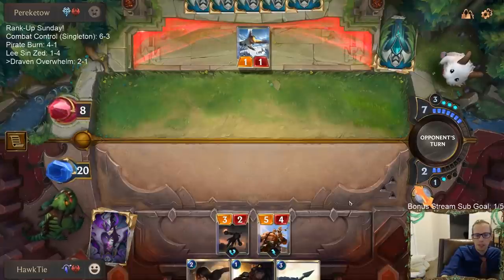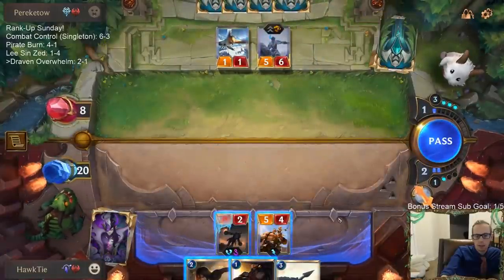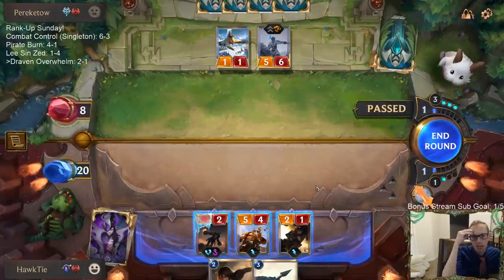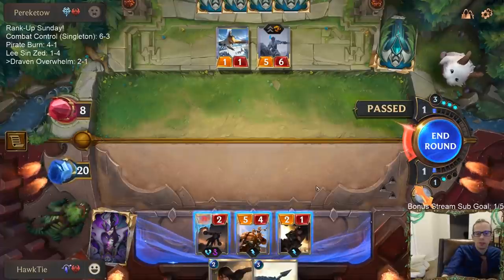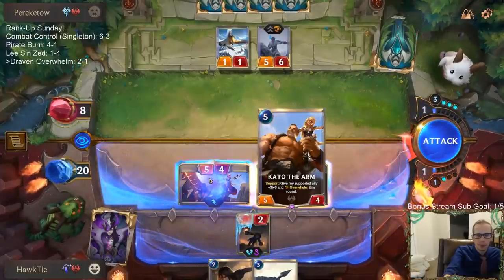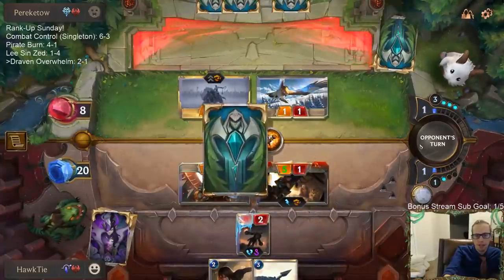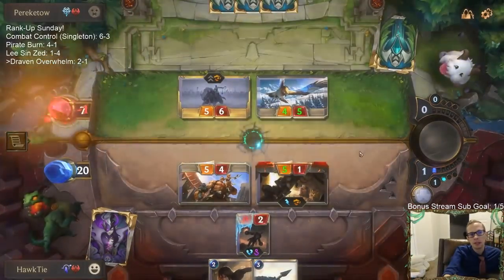Definitely see them going - setting up Harsh Winds this turn. Not likely Brittle Steel. I don't think Brittle Steel is too likely because I think if they had Brittle Steel, they would have saved Ash last turn - well, they couldn't have saved Ash last turn. Never mind. So they could have Brittle Steel. I want to attack - these Frostbite cards are so rough. I'm going to attack so they can't have Harsh Winds. Worst case scenario - Sedgwani's Fury of the North. I don't really mind trading with that.